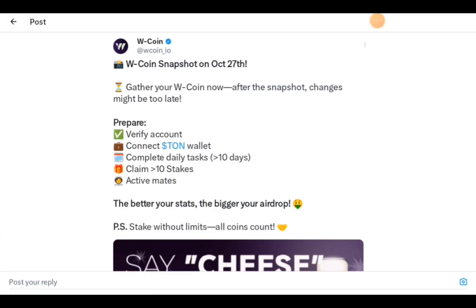The third task is to complete daily tasks for more than 10 days. The fourth is to claim more than 10 stakes, and the last one is active mates. If you have not connected your wallet, it's quite simple — connect either your Telegram wallet or Ton Keeper.